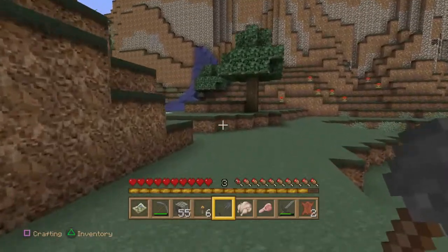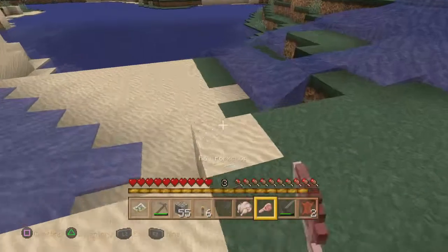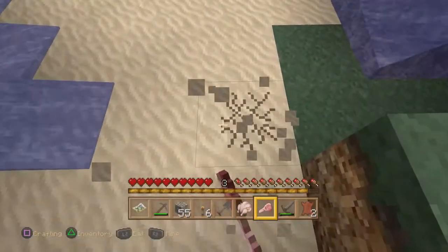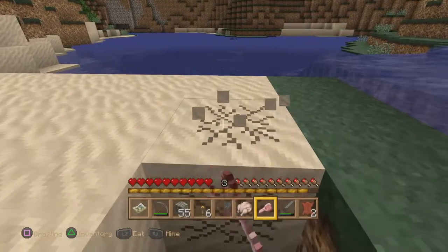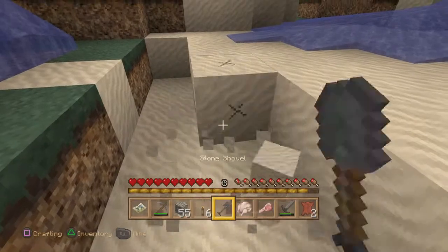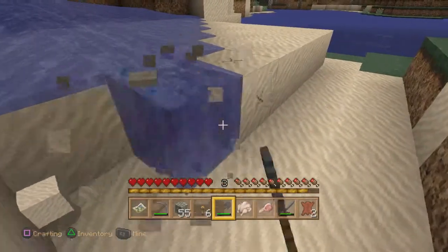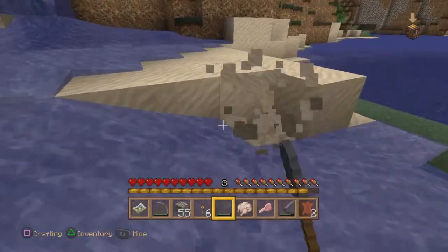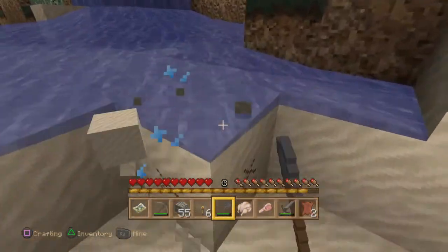Going to make some glass so we can look through the windows without getting shot at. Quite a lot here. This would be quicker with a spade though — why aren't I using it? Okay, make sure the water does come down. Maybe we might just make this a bit more straight. Take up the sand.